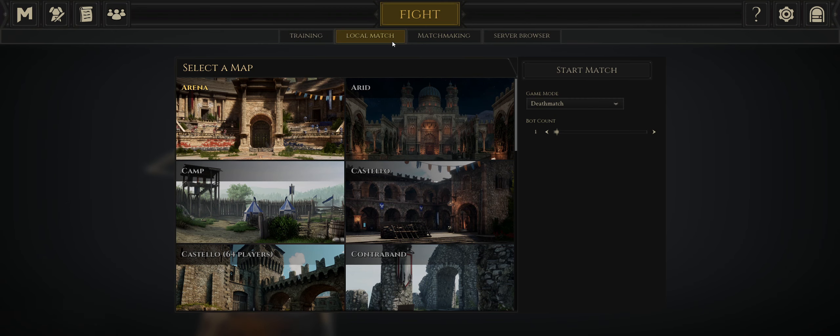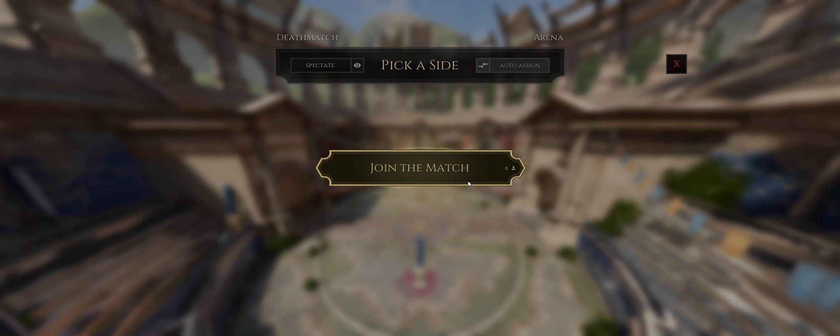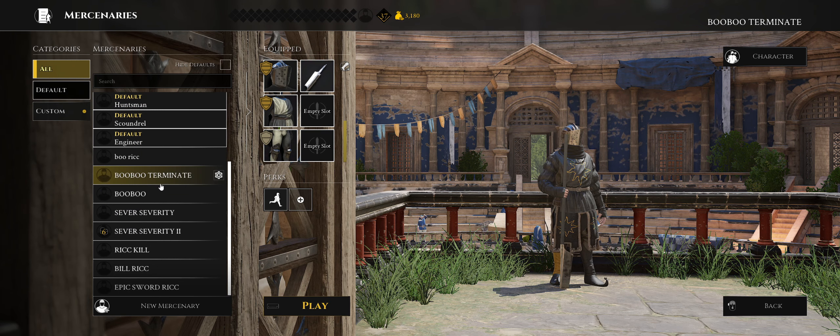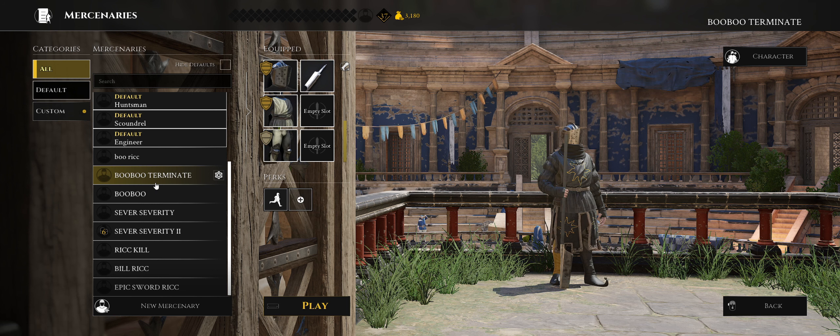So here's what I'm going to say: go into local match, go into arena, put bot count to one on deathmatch, and go ahead and start it. Join the match and click whatever class you want to play with. I've got a bit of custom classes, but I'm going to go with this one.